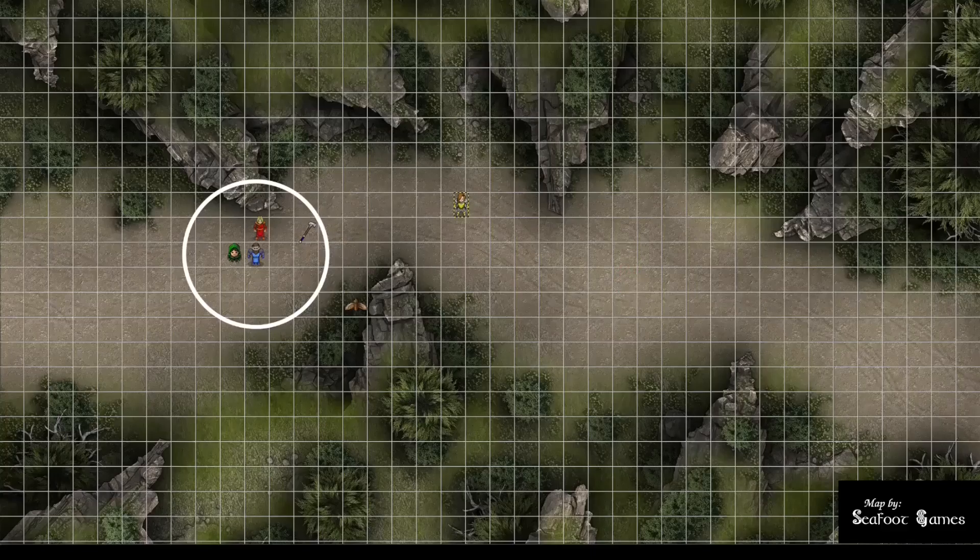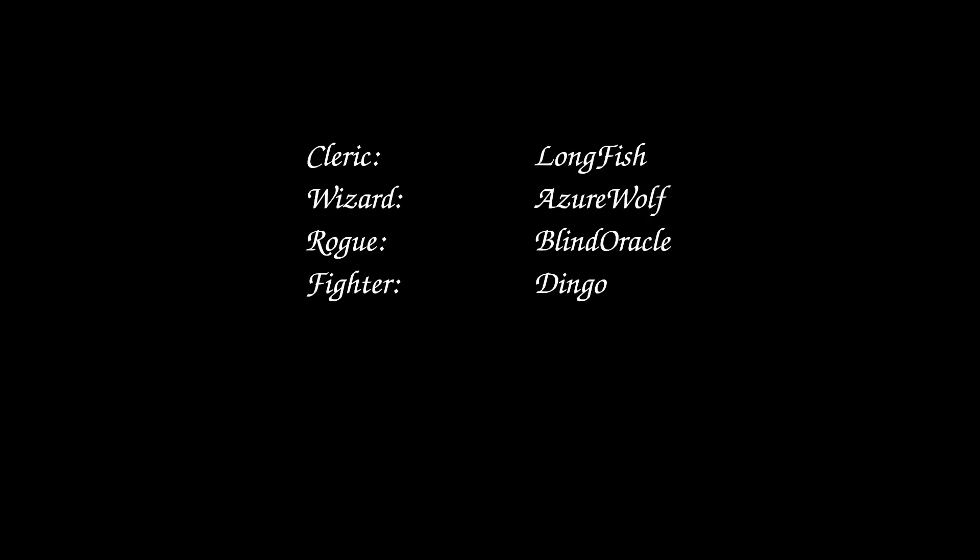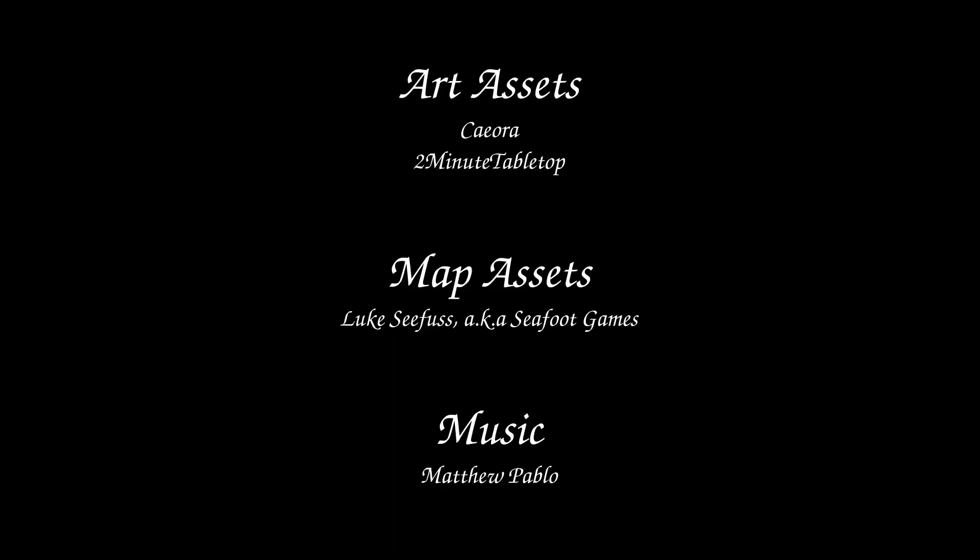Final hit point report: fighter at 16 out of 76, rogue at 61 out of 61, wizard at 55 out of 60, cleric at 67 out of 67. Cleric uses Channel Divinity to heal the fighter to half, adding 20 HP. With the first layer of defenses removed, the adventurers move deeper into the forest to investigate the iron shortage. One encounter down, five more to go before the long rest. Thanks for stopping by — join us next week as the adventure continues.